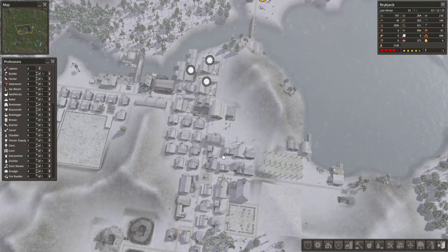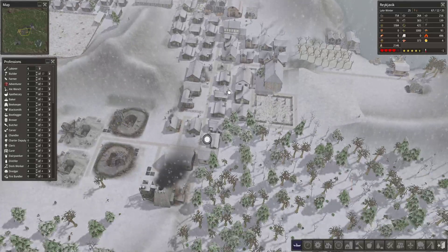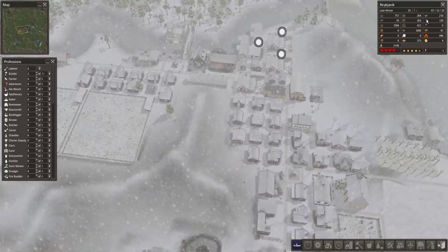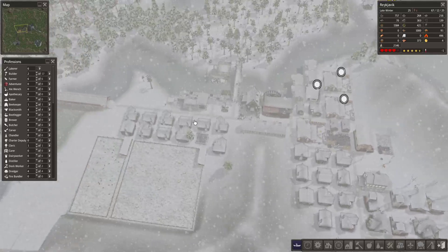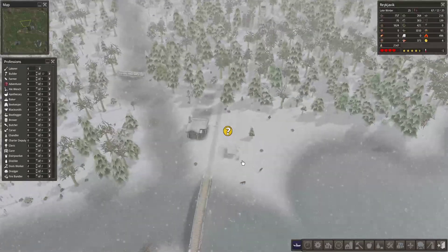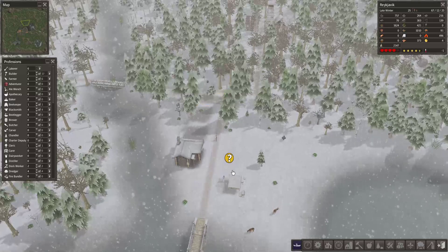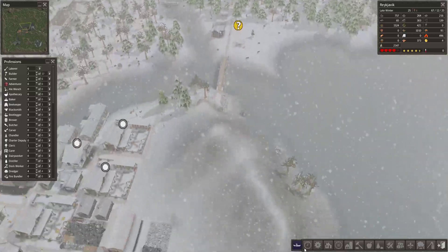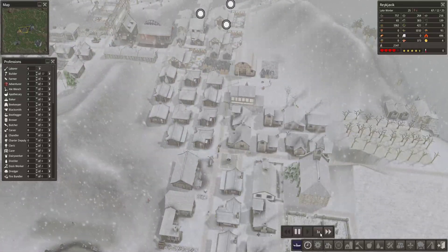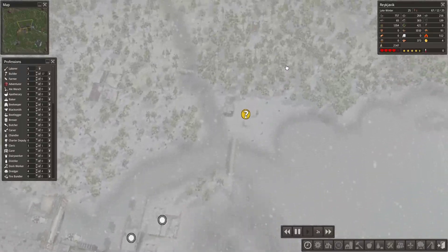Hello gamers and welcome back to Let's Play Banished with the Colonial Charters mod here in Reykjavik. I did build lots of houses, food situation is okay-ish but needs to improve, and I've actually started building new stuff over here — accommodation and the like, also a small barn, and this is a small market. I'm not going to buy anything right now and I think I need to work on the dock situation a bit as well.